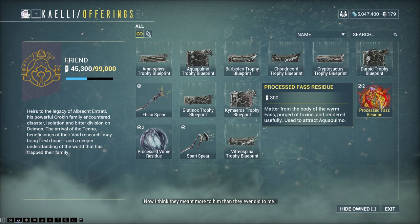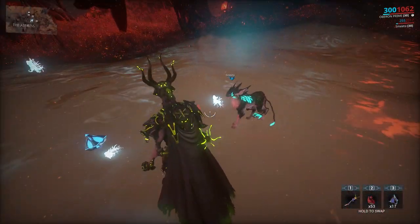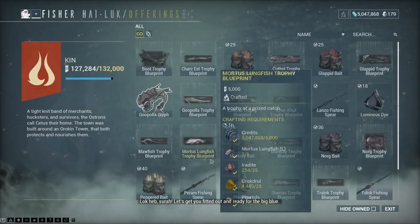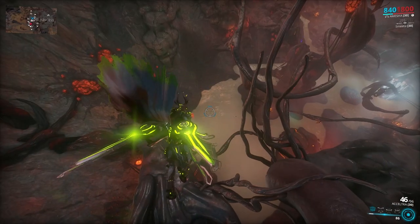Go and buy that if you haven't. Second, the luminous dyes are pretty useful too because with them you can see the fish through the water a thousand times better. This can be bought from the fishing lady at Ceres. Other than that, let's start fishing.